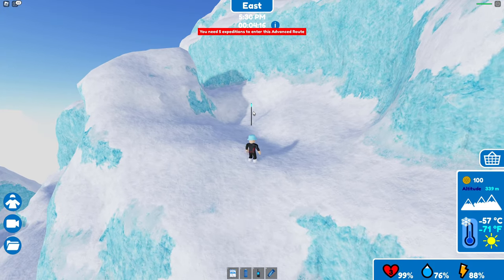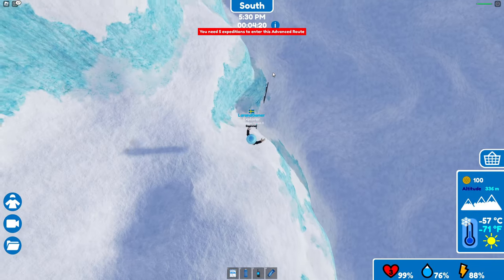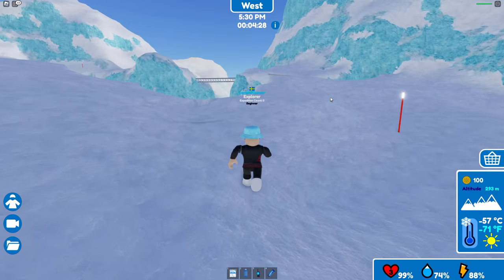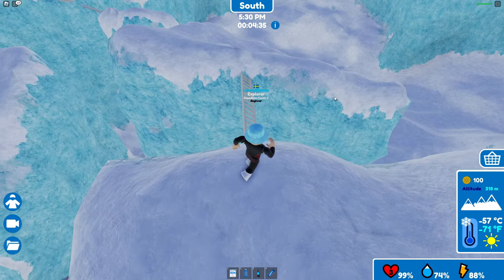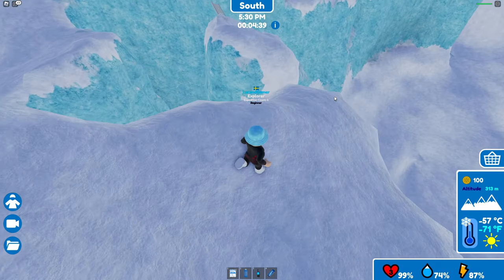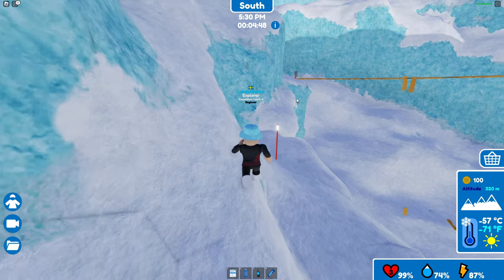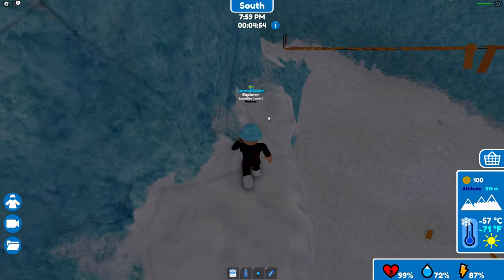You need five expeditions to enter this area, so I guess if you've reached the south pole five times you can go that route — maybe I'll explore that one at a later point. More ladders. I usually follow any ladders that I see, and also these reflective poles — those help me find the route. And yeah, could almost fall down there.